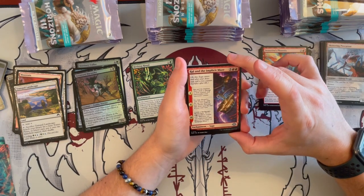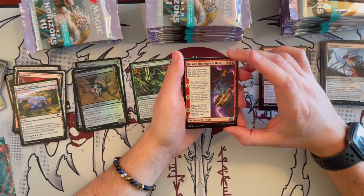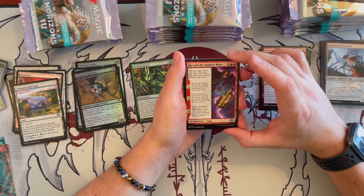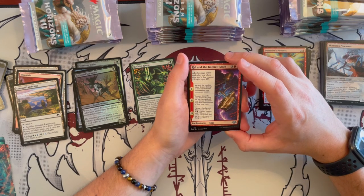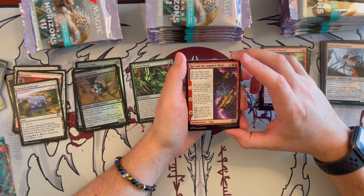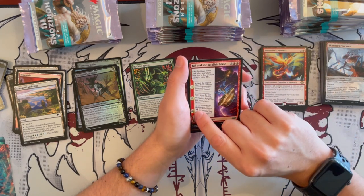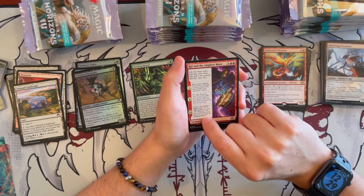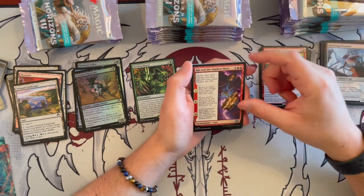Then we have Ral and the Implicit Maze — it's a Saga Enchantment that costs 5. For the first step, Ral deals 2 damage to each creature and planeswalker opponents control. Then in the second step, you may discard a card. If you do, look at the top 2 cards of your library and you may play them until end of your next turn. Then you create a Spellgorger Weird token that costs 3 — a 2/2 Weird. Whenever you cast a non-token creature spell, you put a plus 1, plus 1 counter on it. Not bad — a weird twist on that.